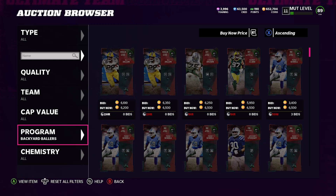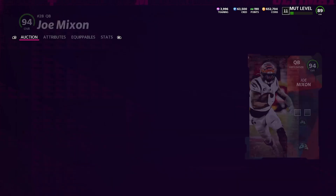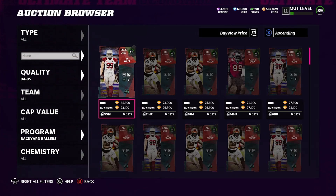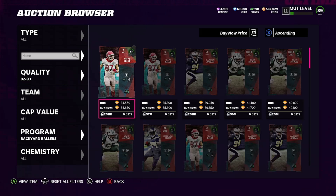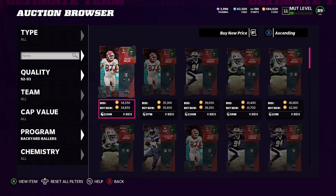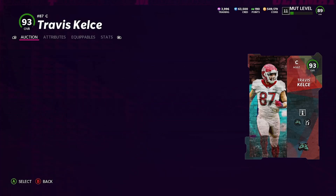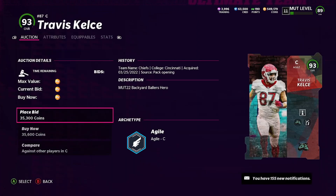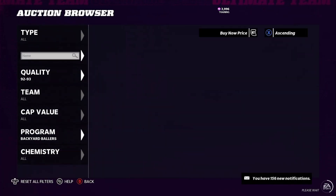Now let's come look at the other cards for the Backyard Baller set. We got the 95 — now all we need is the 94. Looking at 68,000 — even better, we snag that up. Now let's look at the 93s — we need two of them. We split: 80 plus 67 plus 34,000 coins for the first 93. We grab the next one for 35,000. Easy snipes, easy buying. So we spent 216,000 total.